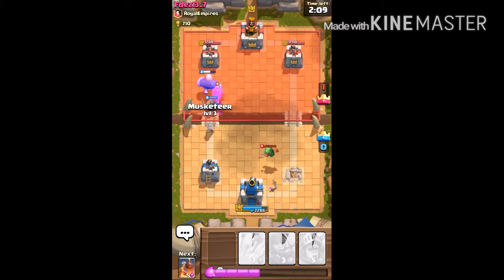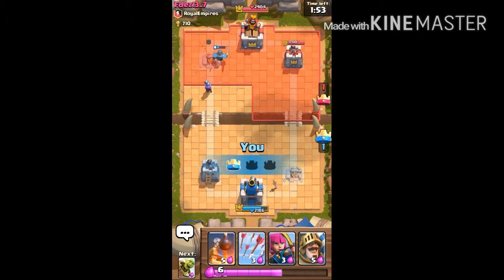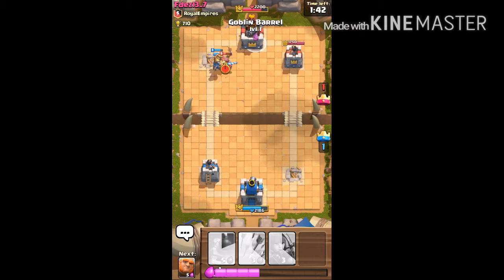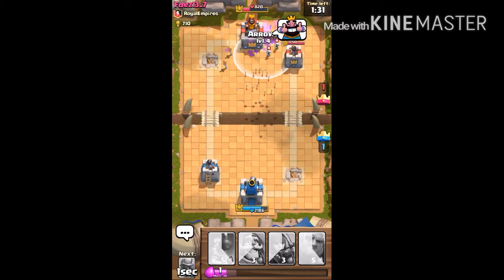Let's send a musketeer in. It's our crown — let's place a pencil in here. There goes our goblin barrel and now the tombstone. Okay, taking these guys down.